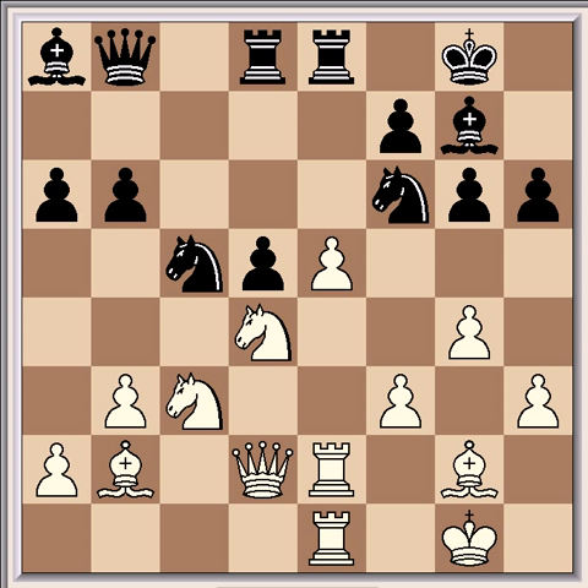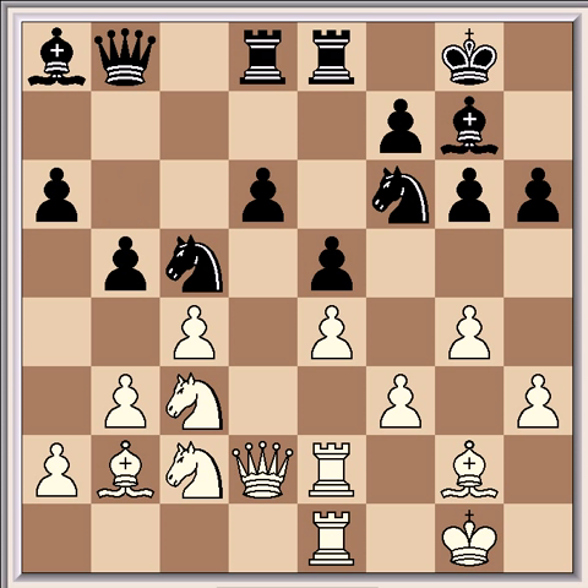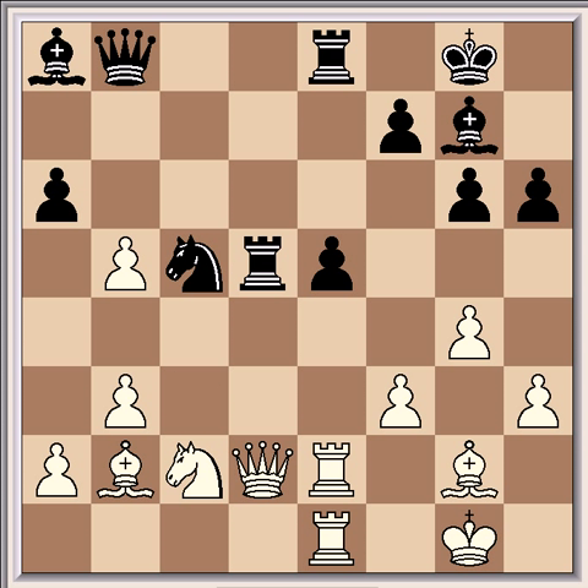However, black has an alternative break with which he seizes the initiative. After Qd2, e5 is played, followed by Nc2. Now we see another point of black's 17th move, which ensured that white cannot now play his knight into f5. Then came the next break: b5. And cxb5 followed, which is essentially a blunder - Ne3 was much safer - because now black strikes with his other key break: d5. After b5, cxb5, d5, exd5, Nxd5, Nxd5, Rxd5. Compared with just 5 moves ago, the position has been totally transformed.